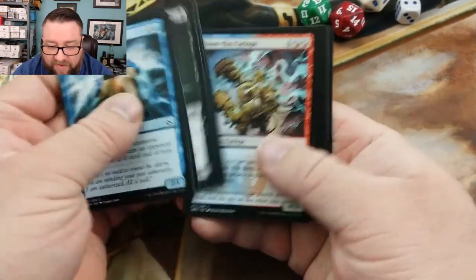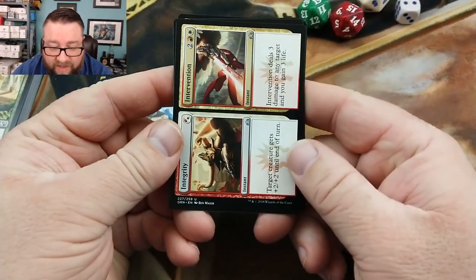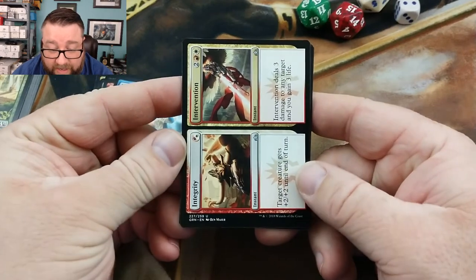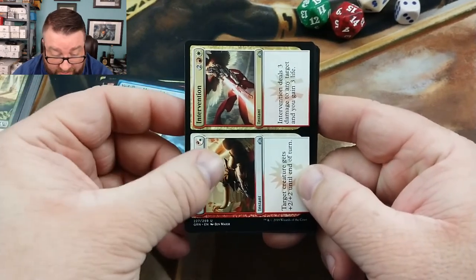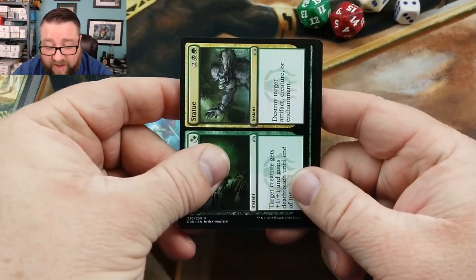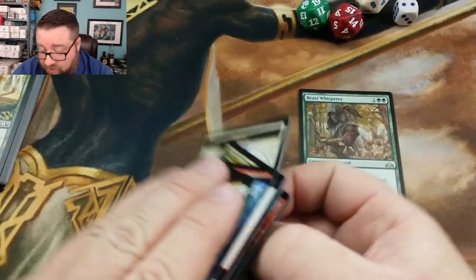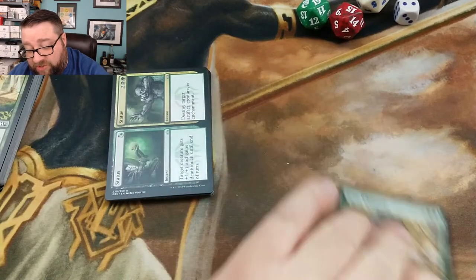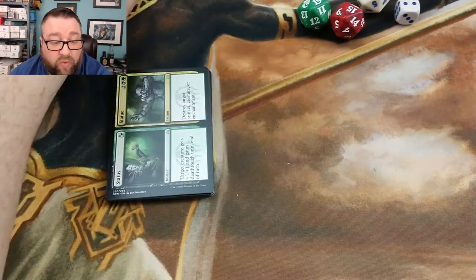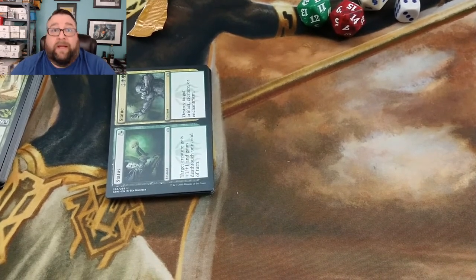Let's go ahead and see what Duffman got. I don't think there's anything of value in there — that's an uncommon. We got Integrity in Intervention, Selective Snare, Status and Statue, and Beast Whisperer — that's not bad. Then the guild gate and an angel token. Congratulations Duffman! Since he's a patron, we'll go ahead and toss that in with his pile of cards he's getting this month. You can find a link to our Patreon page in the description below.